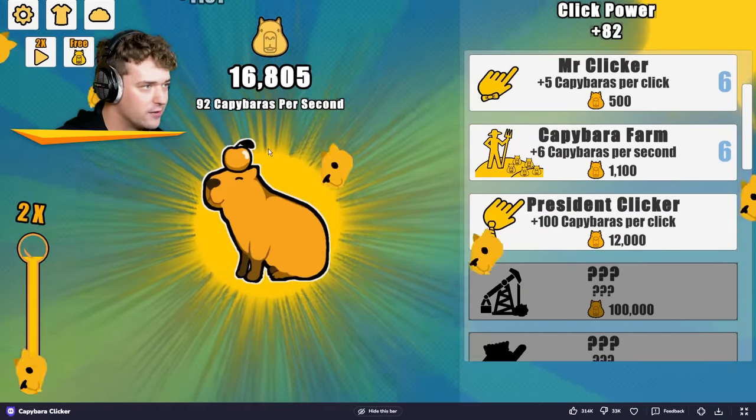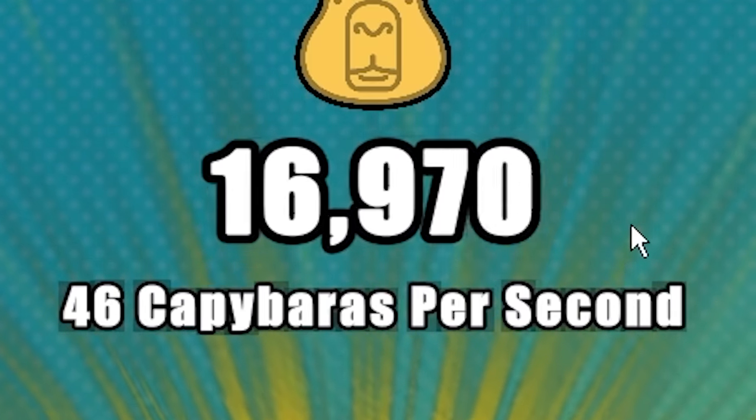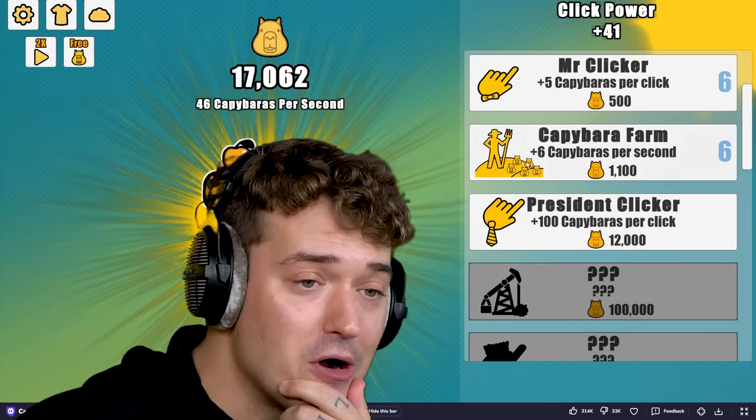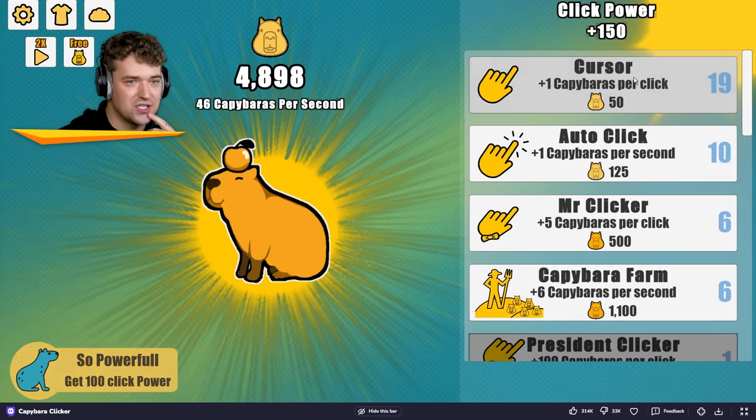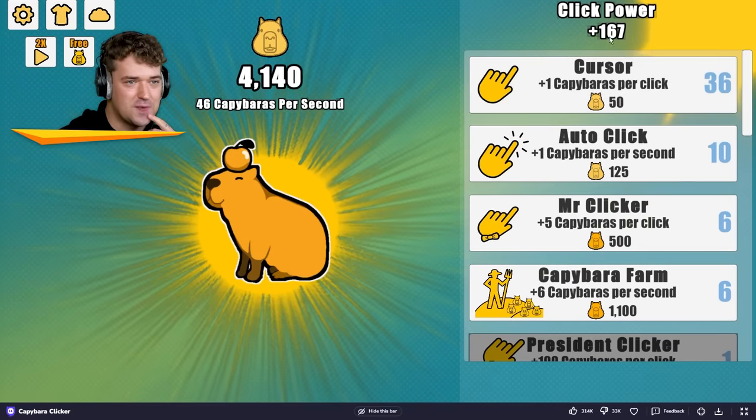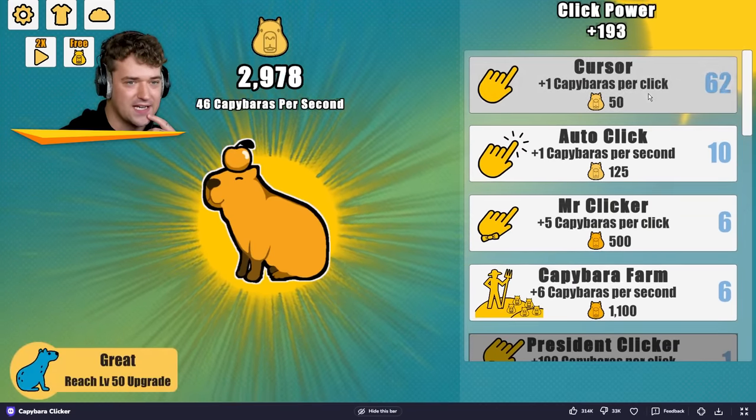Golden capybaras — sorry, I got distracted. With 16,000 capybaras I can get a precedent clicker. But we should also make sure that we actually upgrade these ones, of course, because my click power is going up every time I upgrade it still.